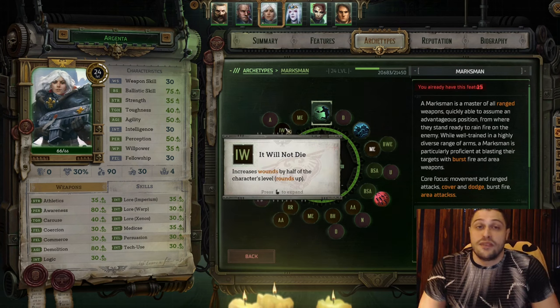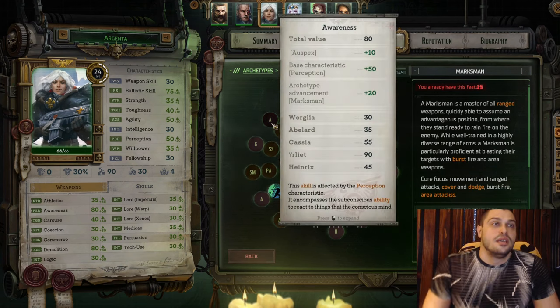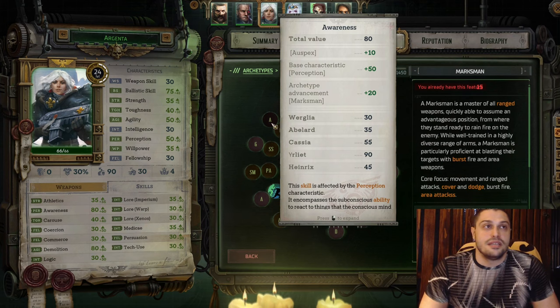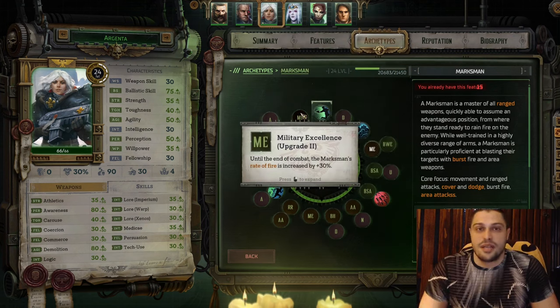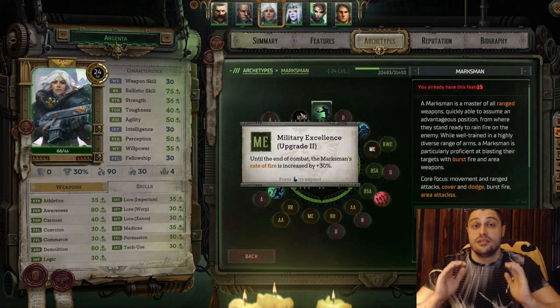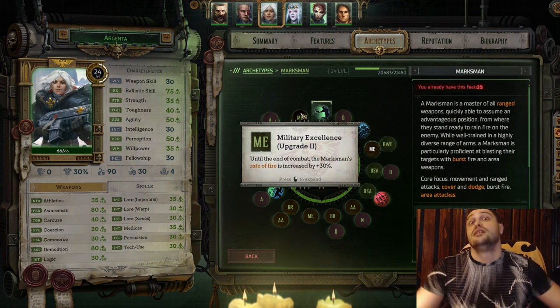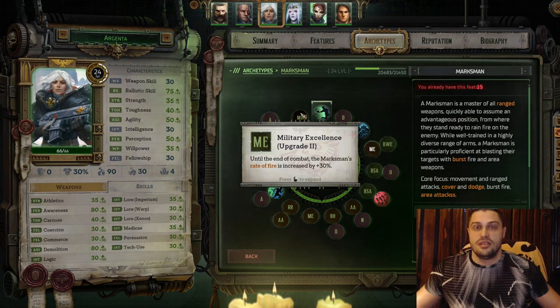For the final talent take It Will Not Die and raise maximum wounds on Argenta - or better said, health. For the last level take Awareness. The last level is the ultimate upgrade in the Marksman archetype, and take the upgrade to increase the rate of fire again. The bigger the rate of fire on Argenta, the stronger she is.